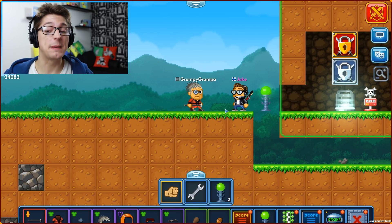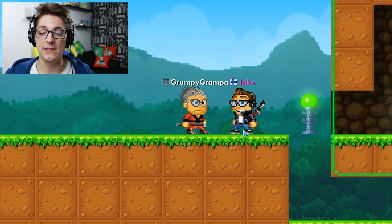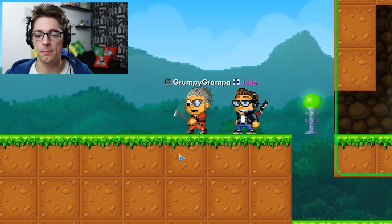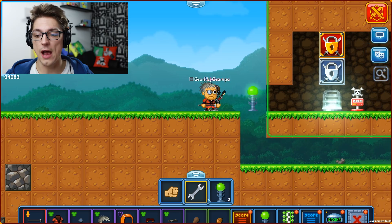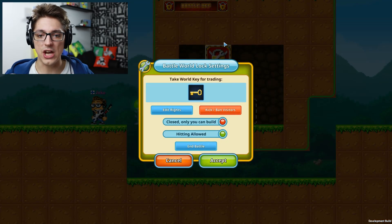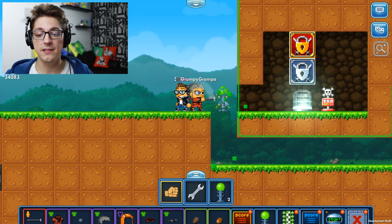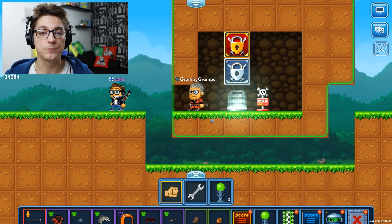Another cool thing about these PvP locks is that you can participate in your own PvP, but when PvP is active you cannot destroy your own blocks — even as the world owner. If you want to do that, you have to go and shut down the PvP in that area first, and then you can destroy everything like normal.